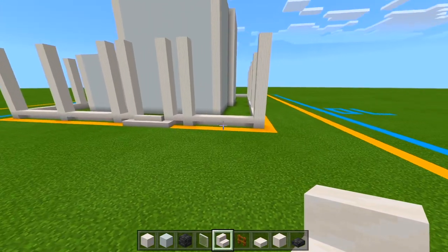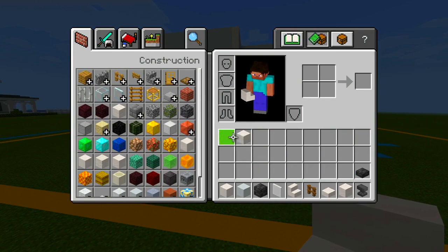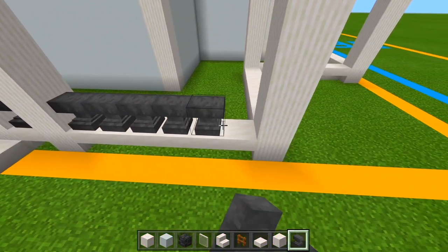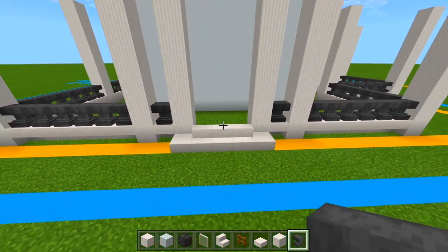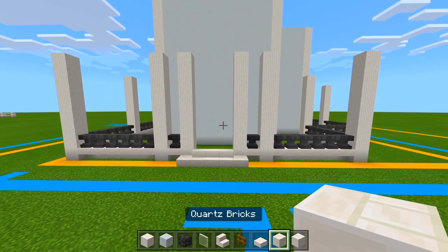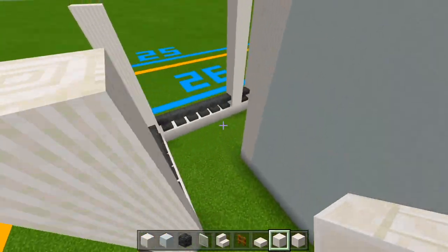I've marked out all of those upside-down smooth quartz stairs all the way around. Now on top of all of those, switch to the anvil. We'll start with the anvils — on top of all those upside-down smooth quartz stairs we're just going to have an anvil like this. This is pretty much just the railing for the porch. Now we have all of those anvils marked out. Switch to quartz bricks and start filling in all of the floors for the porch — just all of this space within here, wrapping all the way around with one layer of quartz bricks.